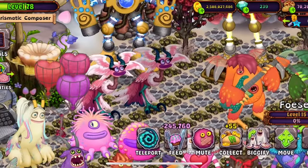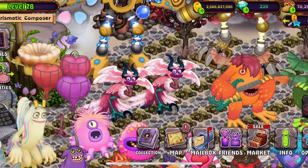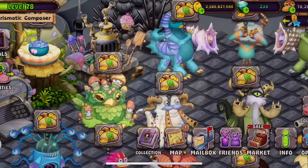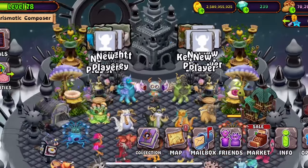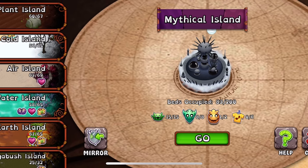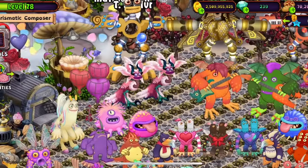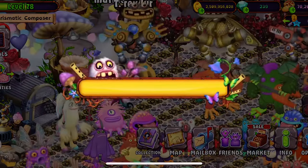Now let's teleport him to Mythical Island. We need to go to Mythical Island. What is on Mythical Island? Oh, it's Stromboning and Crunchy. Okay, that is good enough. Now let's go to Air Island again and teleport him. There he goes.